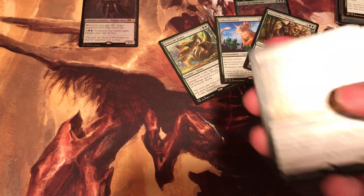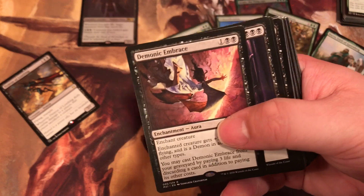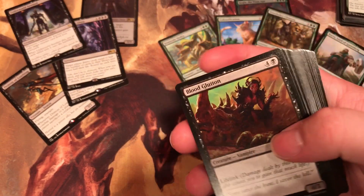Let's see what the black deck has to offer. For black, we got Demon of Loathing, Demonic Embrace, Peer into the Abyss, and Underworld Sentinel. Alright, those are the rares.